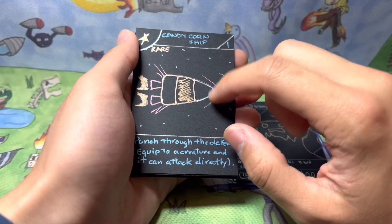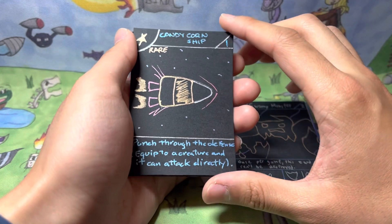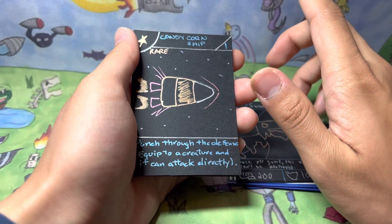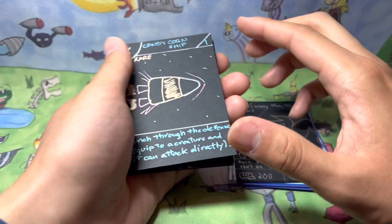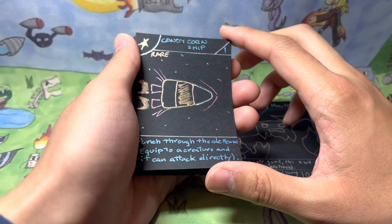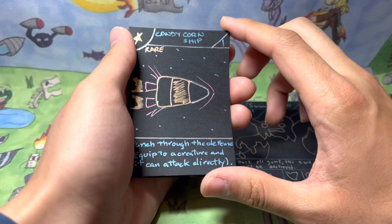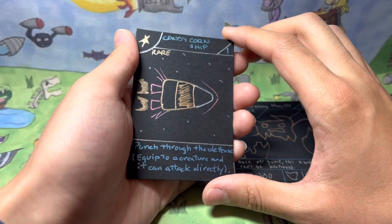Candy Corn Ship is the name of the card. I find it hilarious because I thought it would make an effect like 'return to the owner's hand' — maybe I'll make a card like that in the future, because it kind of springs back. When I made the card Punch back in set one, that was like five years ago now.